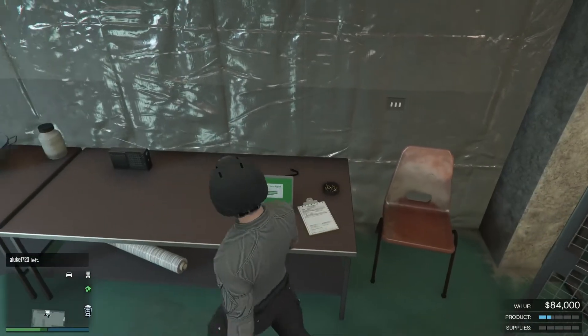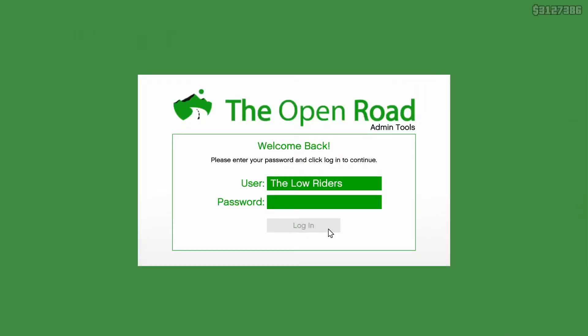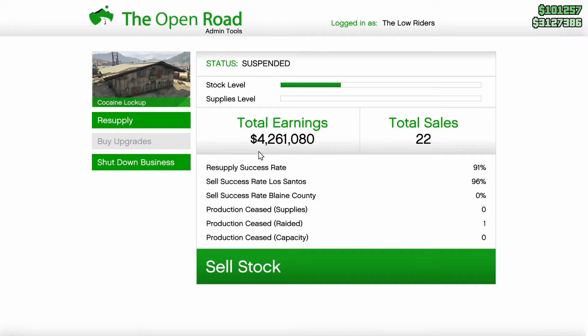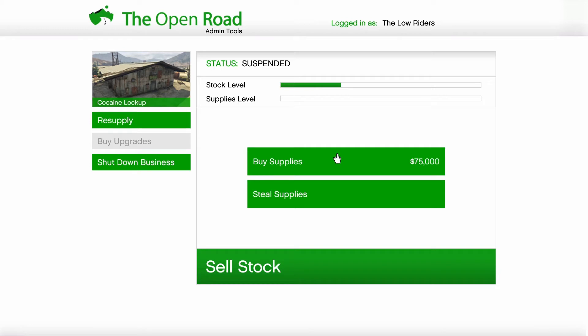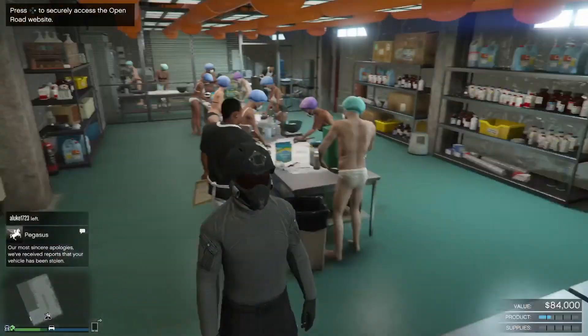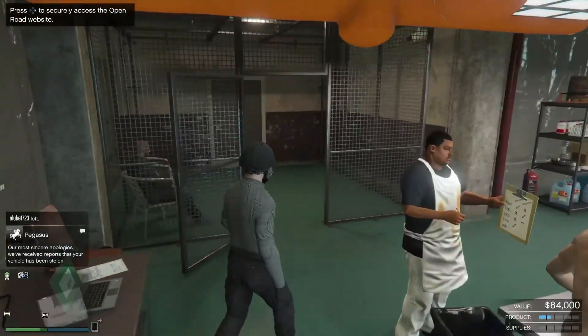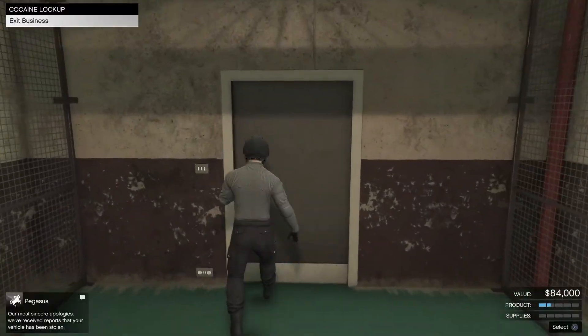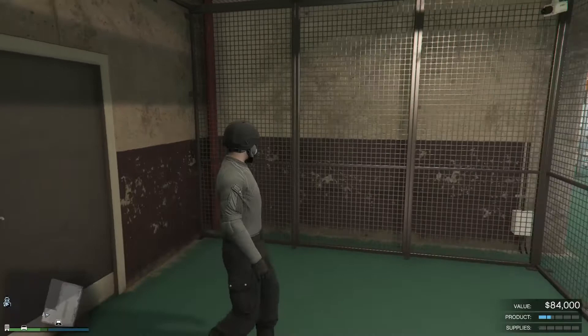Another good way to make money while everything else is working is to have the cocaine business fully upgraded. This is the only motorcycle business you should really be doing — all the other ones are just things to fill in the nightclub with. For this one, you always want to buy supplies so it runs while you're not there. If you have friends, it might be a good idea to buy supplies more than once, but a normal GTA 5 grinder usually doesn't have friends.